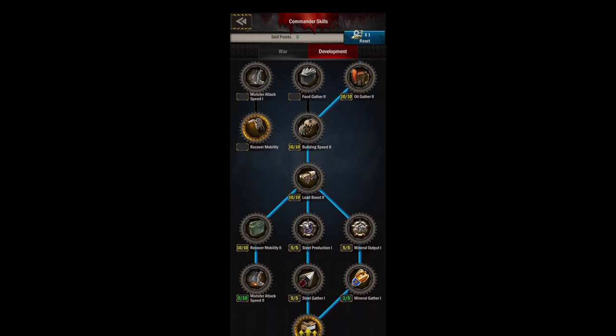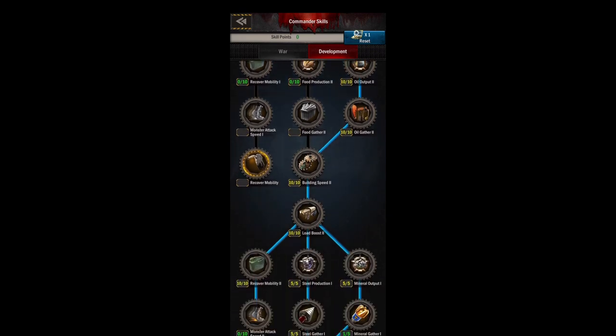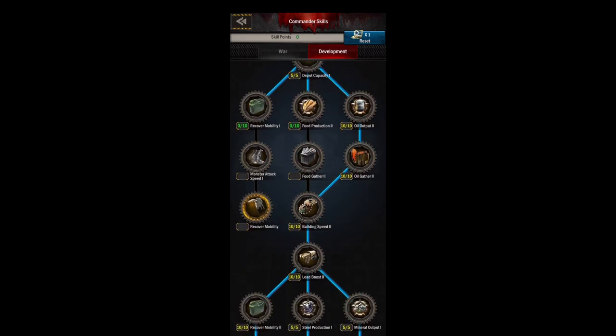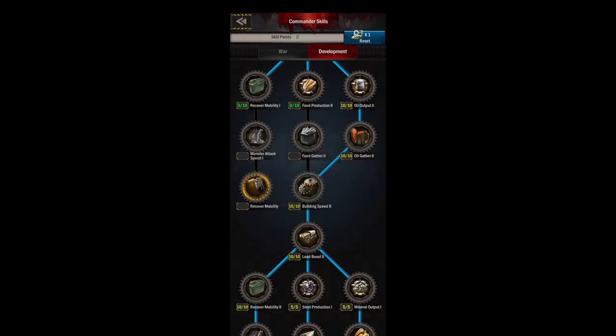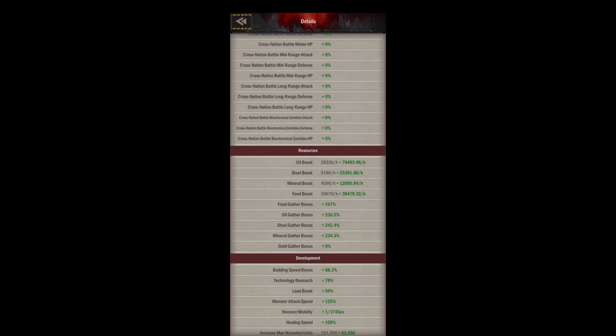You want your skills in war for the strongest commander event, so ideally you'd only reset once. But sometimes I'll reset twice to get the extra monster kills, gather speeds, or build speeds — if you're using a couple hundred hours of speed-ups, that extra 10-20% really does add up. You can check all your bonuses on your stats page; it's a good place to see your long-range attack, building bonuses, recruit rates, and gathering stats.